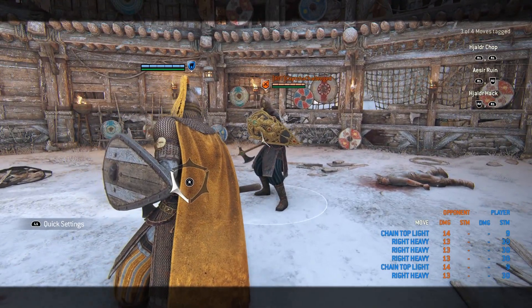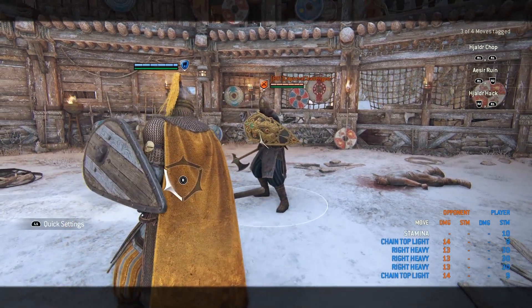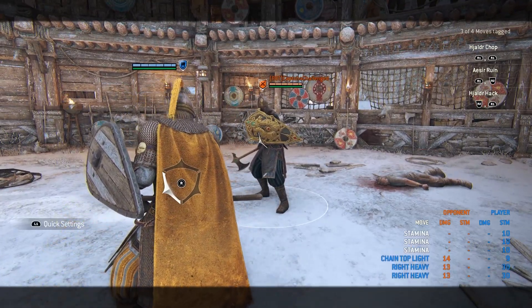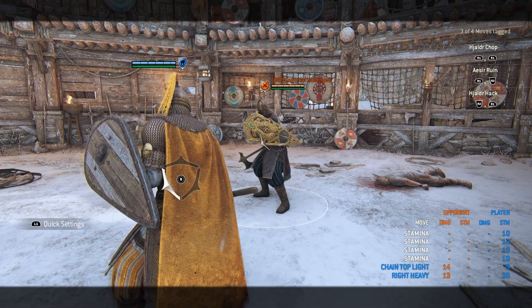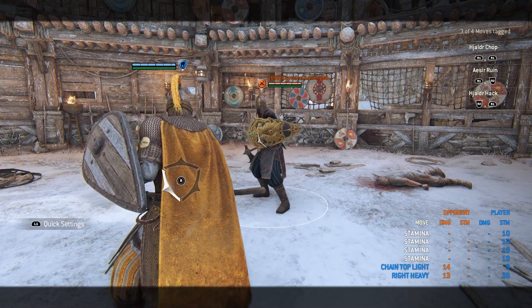Now let's talk about the full guard. It's just like Aramusha's full guard — you can't permanently hold it, it's just one tap, but it stays there for a good amount of time so it's a very generous window. It will counter any attack that comes towards it unless it's an unblockable, a guard break, or a bash.